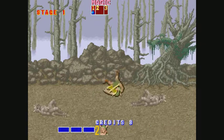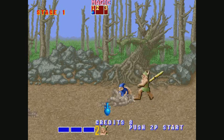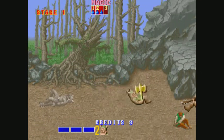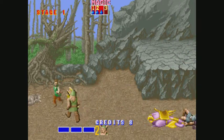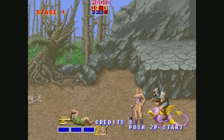Normally when you do that spin attack, if you do it successfully and actually hit an enemy, it kills them in one hit. So it's very slow, but if you can pull it off effectively it kills them in one hit — sometimes anyway.